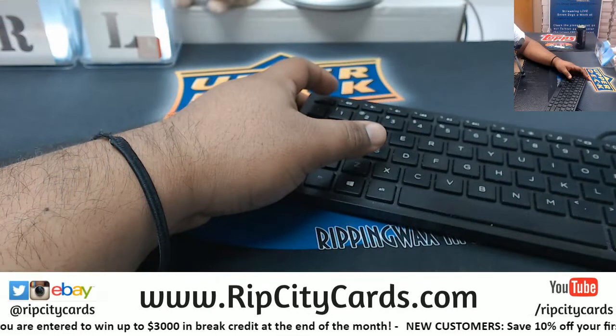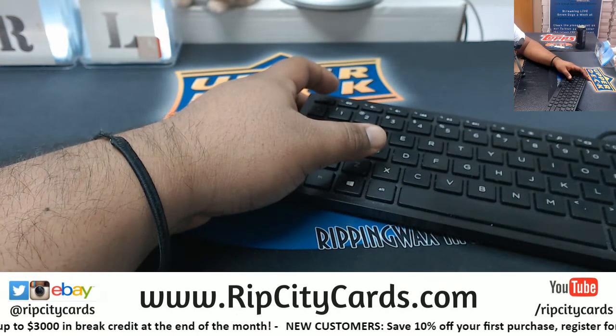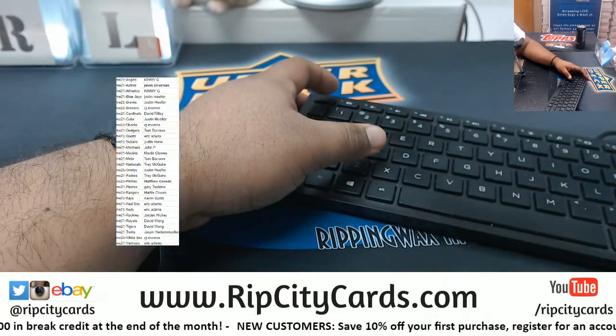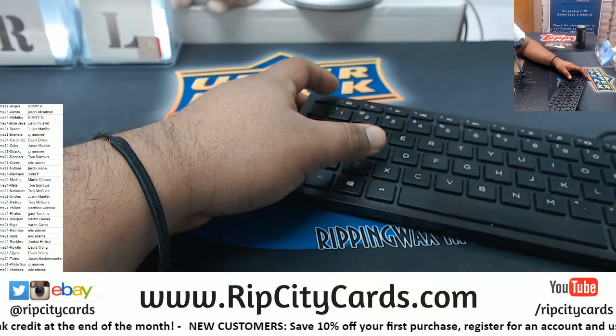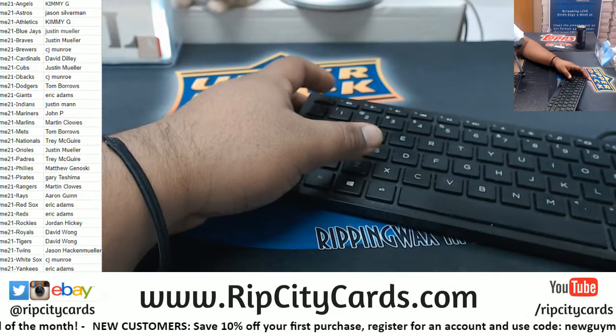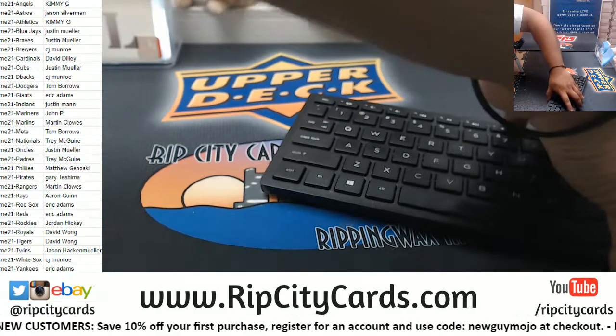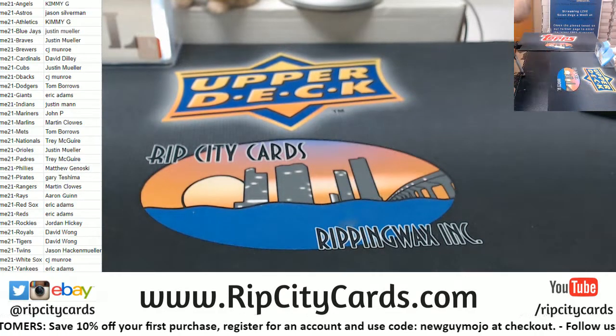Now it is a half case, which is four boxes. Here are the teams on the screen. I got 30 teams. I don't think I'm missing anything and I don't see any duplicate teams either.